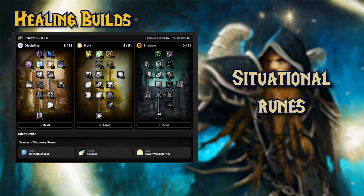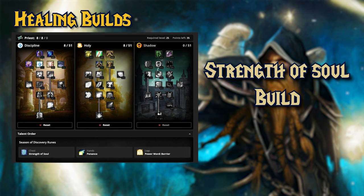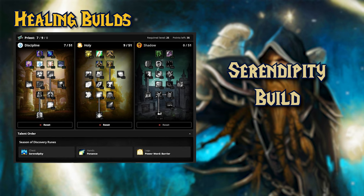I will set Penance and Power Word: Barrier as my gloves and legs runes for boss encounters. Strength of Soul would be for a sort of Discipline Priest, constantly reapplying Power Word: Shield as fast as you can — you'd want Improved Shield and talents for crit chance on heals. Serendipity would be more for a Holy Priest, spamming Flash Heal and using other single target healing spells when you get the 60% cast time reduction. Talents for Serendipity would include Healing Focus to avoid cast interruptions.